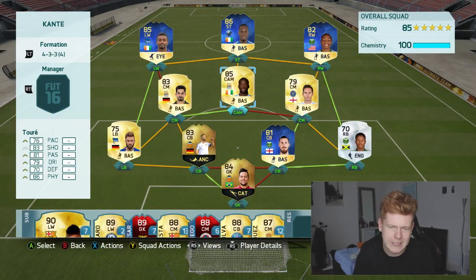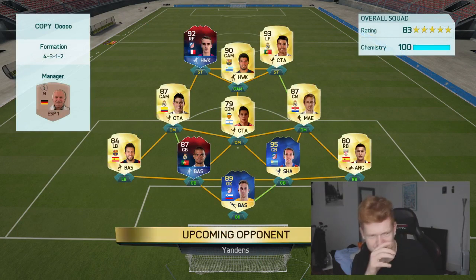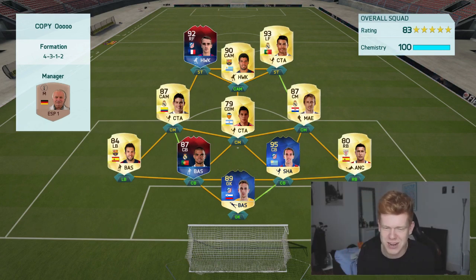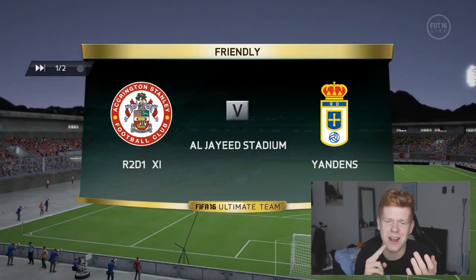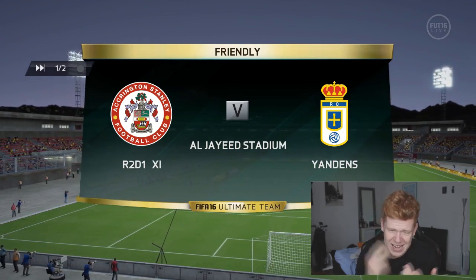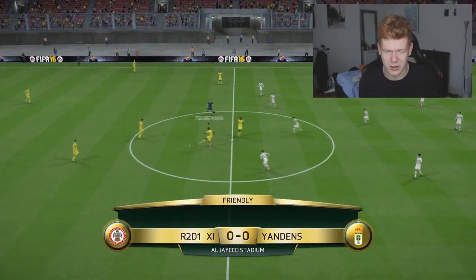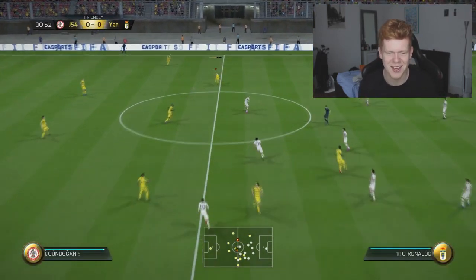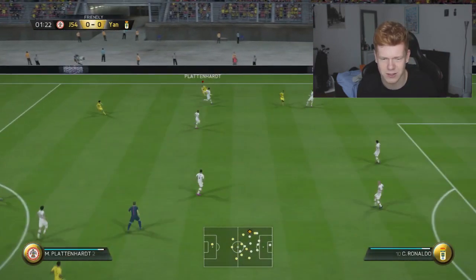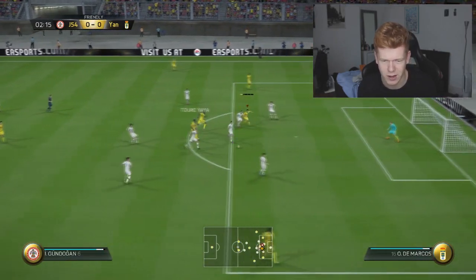Let me know in the comments what you think of the team and let's go ahead and dive into a game. Let's check out the team we're going to be facing — we have got some work on our hands. I can tell all three of their players are going to run rings around Lampard because of his lack of pace. We've got a hold of Griezmann's 92-rated version and also Ronaldo, then 87 Pepe and 95 Godin. Let's hope this Didier Drogba is good — please be good mate.